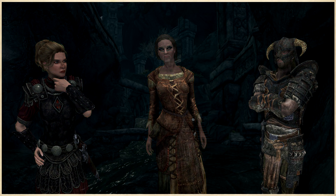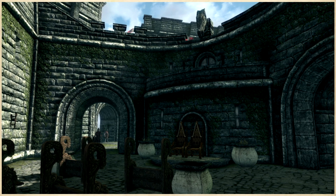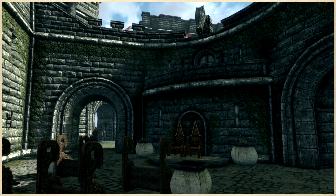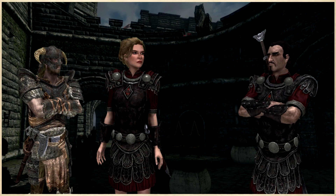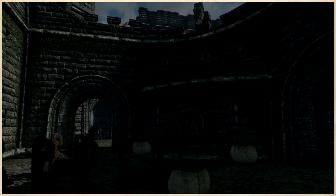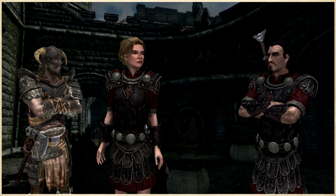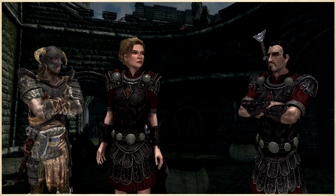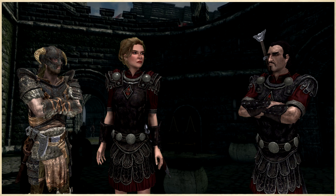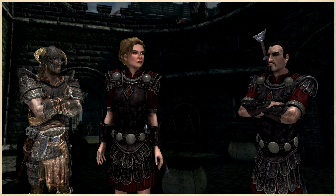You and Ingrid head for Solitude and the Bard's College, but when you arrive you find Commander Maro stopping you at the city gate. He is calling up Ingrid to help with the security of an upcoming event — the wedding of Vittoria Vici and Asgeir Snow-Shod. Commander Maro tells you he is significantly understaffed, despite the Emperor himself guaranteeing the security of the wedding as his gift to the couple. Because of this he asks you to help out as well, after your companion Ingrid vouches for your trustworthiness. At the wedding you essentially play a guard.